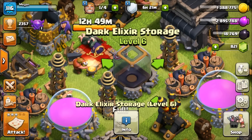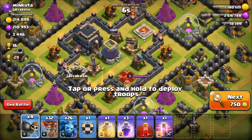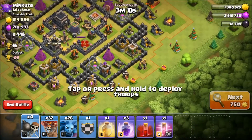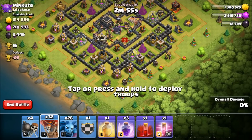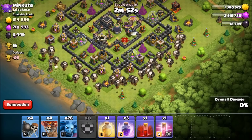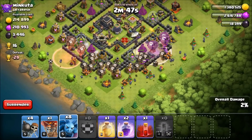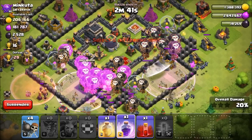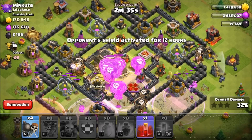Alright, we found our first base — a really good candidate for Loonion. Dark elixir is centralized, expo's down, queen is pretty accessible, we've got a sweeper over there, and the drills are full on the outside. We have loons in the clan castle so we're good. Let's put in our balloons, drop the haste from the clan castle minions, and get going. I should have saved a couple minions but that's fine.